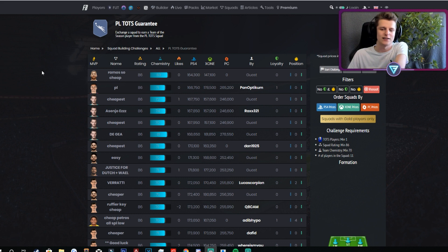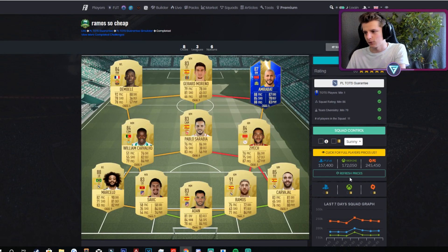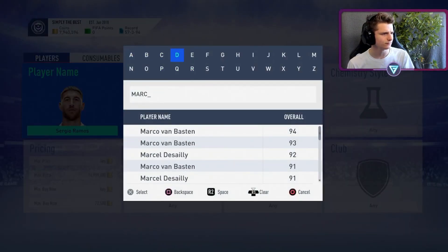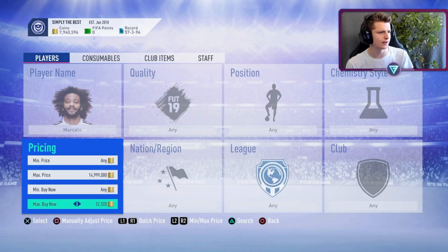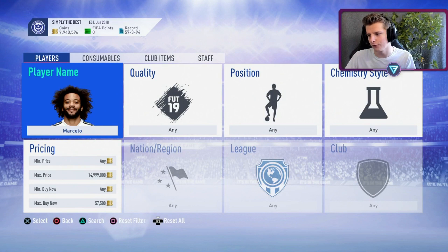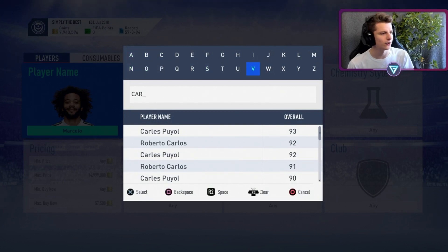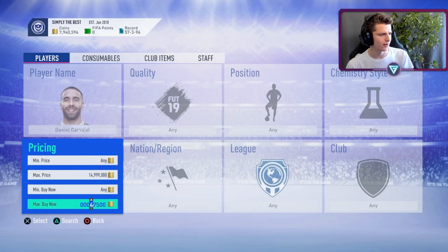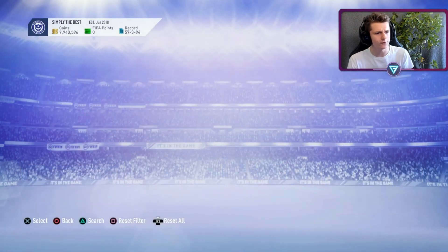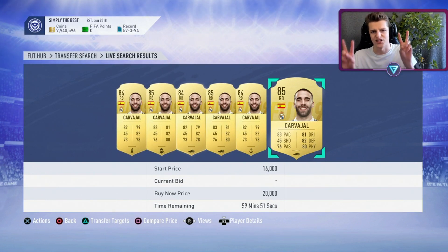They're saying they can do it for 164K, but the thing is Footbin isn't 100% up to date. For example, they have Marcelo and they value him at 40K. In reality, he's probably going to be about 55 to 60K. We can also use Carvajal — Footbin says he's 15.5K, whereas Carvajal is actually closer to 22K. So that's another 7K right there. Between those two players alone, that's plus 24K from what Footbin says it's going for.